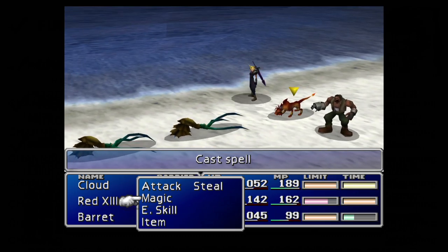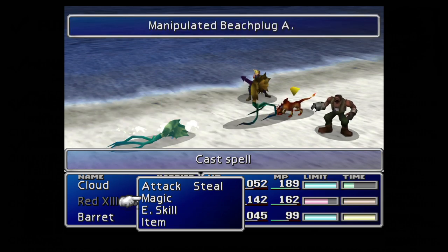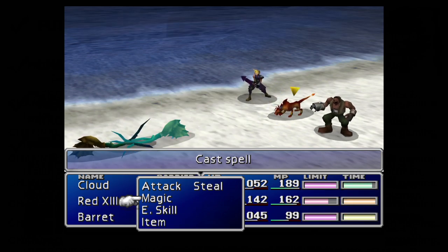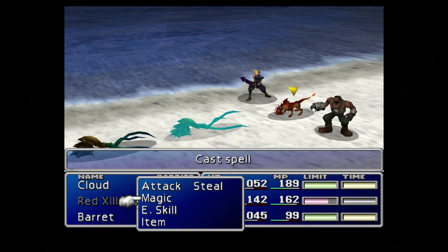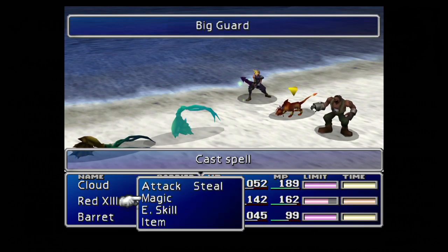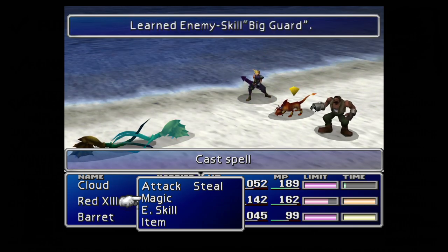By this stage in the game you should have two enemy skill materia, so make sure you have them both equipped. I believe you need them on different party members, but I can't 100% confirm that — I haven't tested it myself. Maybe somebody could let me know in the comments. I've got one on Red 13 and one on Barrett.